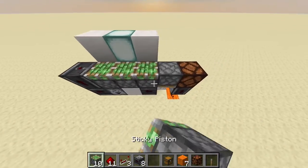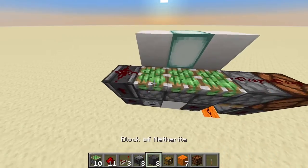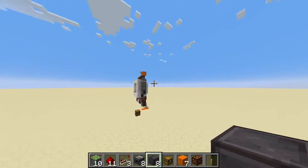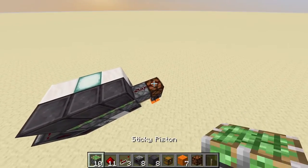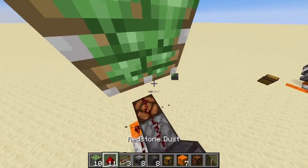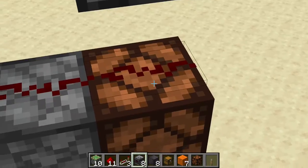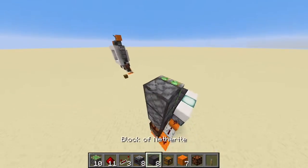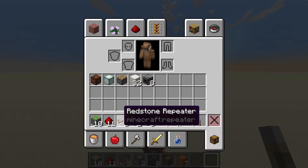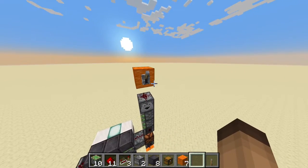Now take sticky pistons here, redstone dust here, two redstone dust here, your netherite blocks — and that's the bottom section done. It's really that simple. Here take a temporary block, place your two sticky pistons up here like so, with an observer at the bottom facing downwards, into the redstone dust, over the redstone lamp. Next take your second dropper, place it here — on top take redstone dust with a block on top of it and a lever.